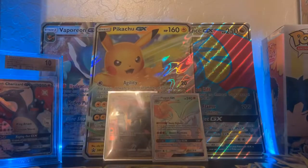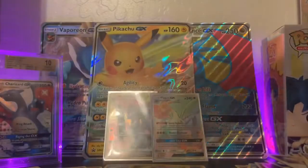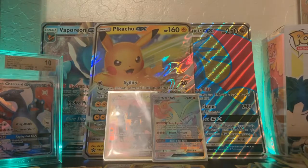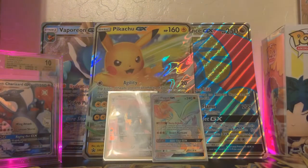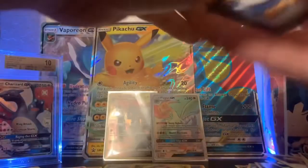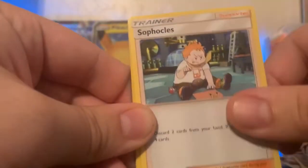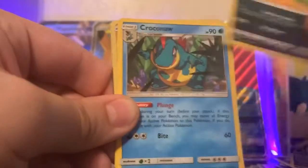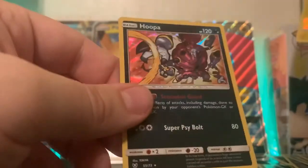Opening up the Genesect Shining Legends pack. We have an Electric Energy, Pokémon Breeder, Lillie, Sophocles, Weavile, Sneasel, Croconaw, Jynx, Pikachu, Zekrom Reverse Holo Rare, and a Hoopa holo.